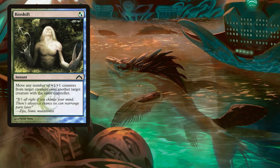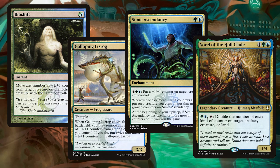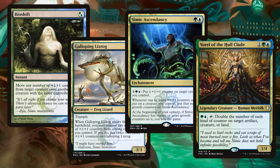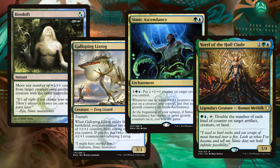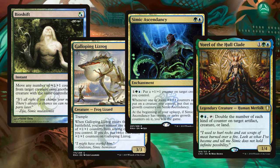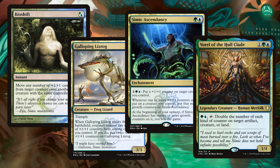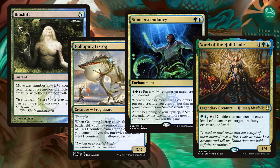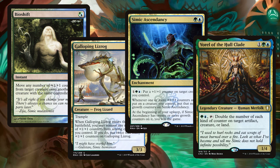Finally in this category we have Bio Shift, Galloping Lizrog, Simic Ascendancy, and Vorrel of the Hullclade. Bio Shift lets us move any number of +1/+1 counters from one creature onto another, provided those creatures have the same controller. Galloping Lizrog is a 3/3 Trampler who, on ETB, lets us remove any number of +1/+1 counters from among our creatures to place twice that amount on himself, which works very well with Simic Ascendancy. The Ascendancy is an enchantment that lets us pay one green and blue to put a +1/+1 counter on a creature we control. Whenever one or more counters are placed on a creature we control, the Ascendancy gets that many growth counters. If we have 20 or more of these counters on our Ascendancy during our upkeep, we win the game. Finally, Vorrel is a 1/4 Human Merfolk that lets us pay green and blue and tap him to double the amount of any kind of counters on a target artifact, creature, or land.